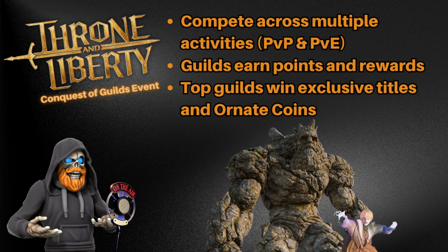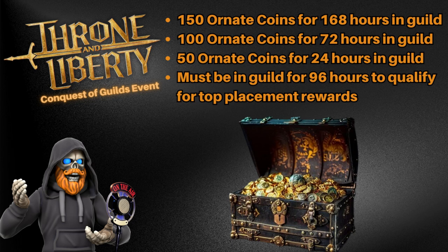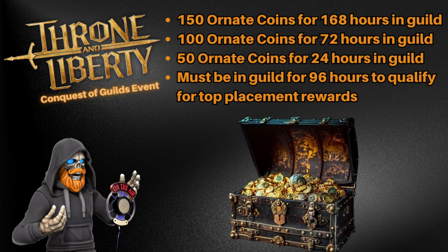Let's talk about what's up for grabs. The top five guilds on both early access and launch servers will be rewarded with ornate coins and exclusive in-game titles. First place players get 500 ornate coins each, second place takes home 400, and third gets 300. Plus, anyone who's been part of a guild for at least 96 hours will qualify for rewards. No matter your rank, just being in a guild for set periods will net you additional ornate coins, so teamwork really pays off.